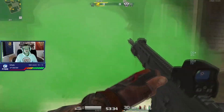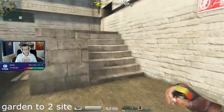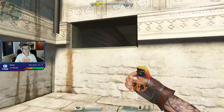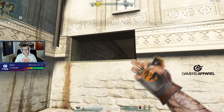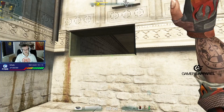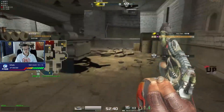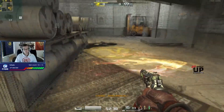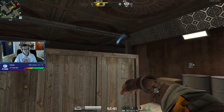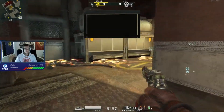If you want to nade the bombsite, walk up, crouch down here, make sure to aim at this bit in the wall, draw it down, and throw it — it bounces off and lands right on the bombsite, right where you want it. You need to aim a little lower; this might be it.